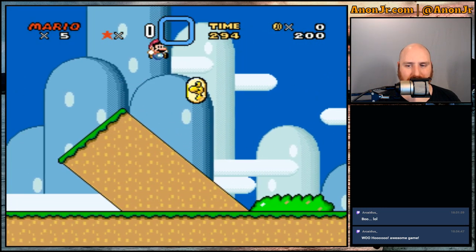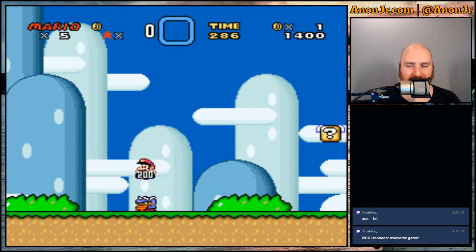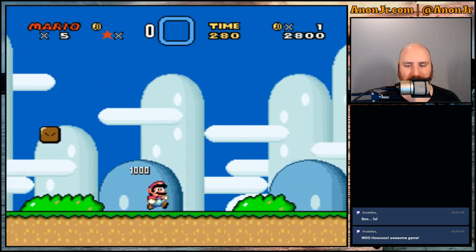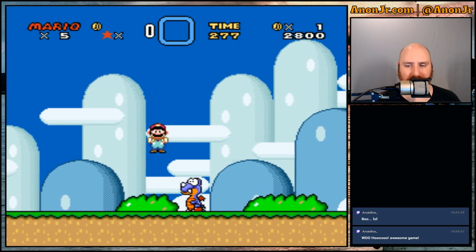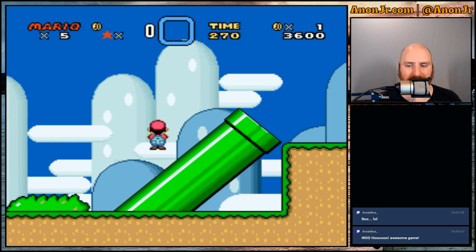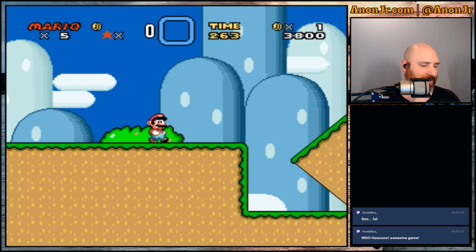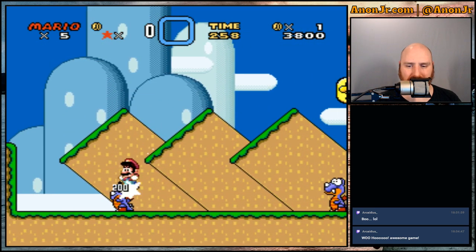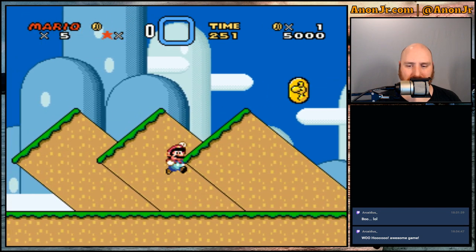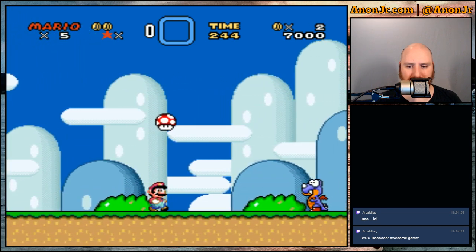The basics of Mario — running, jumping, coin collecting — are all there. But now that you have more buttons, you've got more things: running is its own separate button, and you've got a spin jump that does a little bit more. All sorts of fun stuff. I'm trying to keep a better eye on time this time, because that was one of the fun issues I ran into last go-round — I got a little too lost in the games.